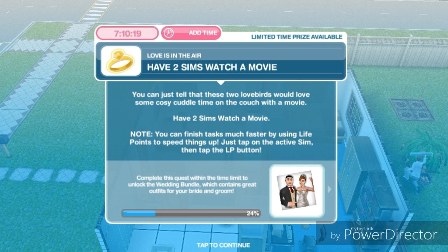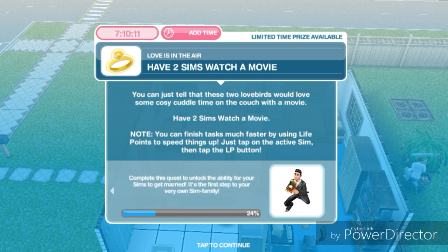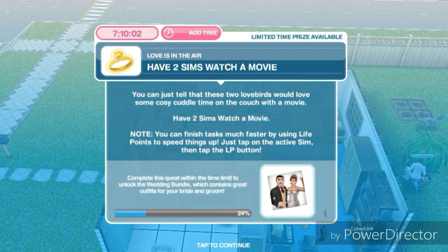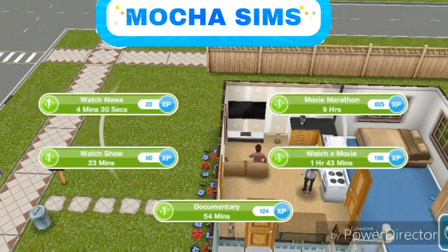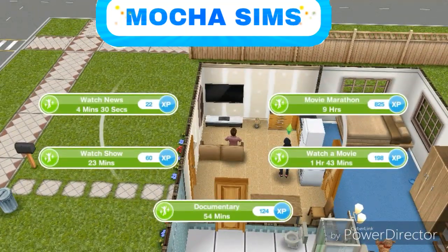Have two sims watch a movie. You can just tell that these two lovebirds would love some cozy cuddle time on the couch with a movie. Note: you can finish tasks much faster by using life points to speed things up — just tap on the active sim then tap the LP button. Watching a movie is gonna take them an hour and 43 minutes.